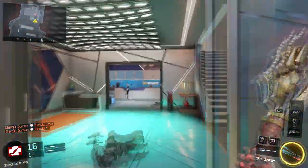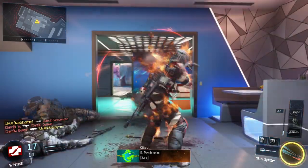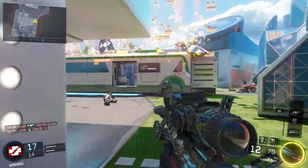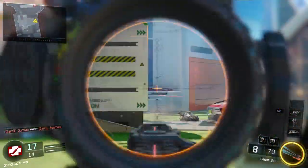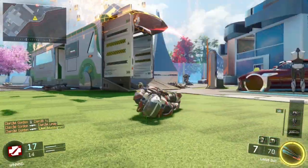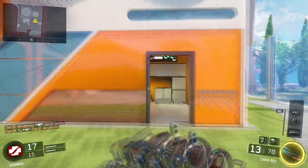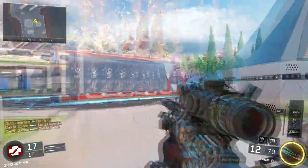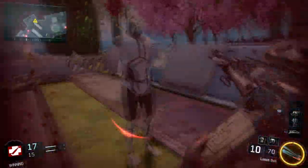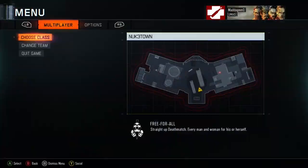My number three spot is Kino Der Toten, the Black Ops 1 version. I like the Black Ops 3 version as well but I do prefer the Black Ops 1 version because the original is always the best in my opinion. It has the crawlers, which is an innovation — not the best innovation but still quite nice. They also added the Thunder Gun, which is really cool. And it's also the first map that had the M1911 upgrade to the Mustang and Sally's, which is also really good. Just a lot of good innovation.